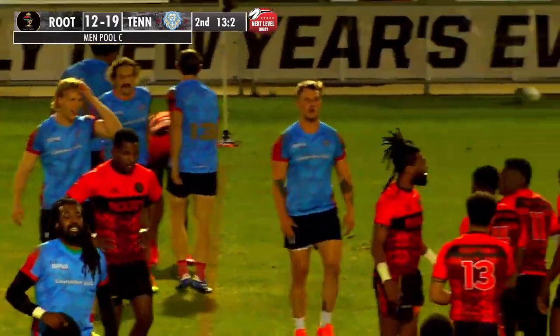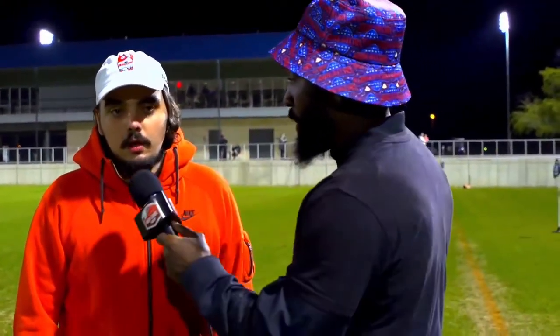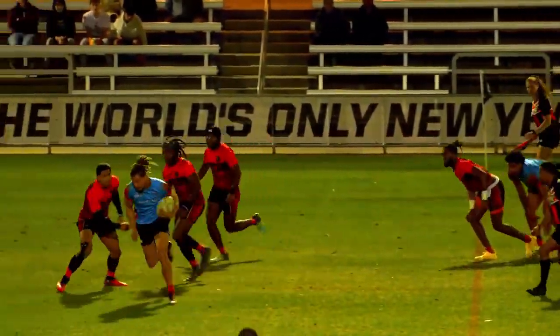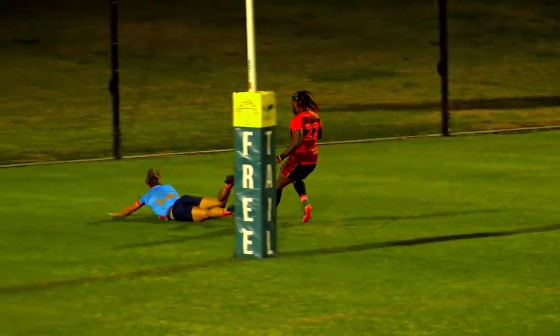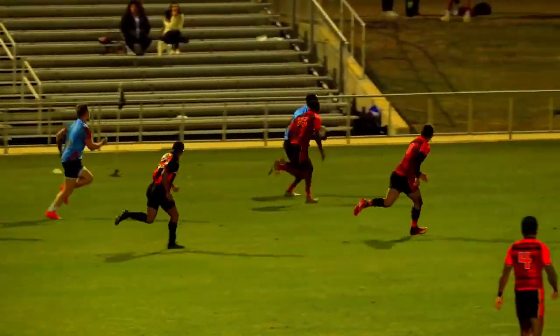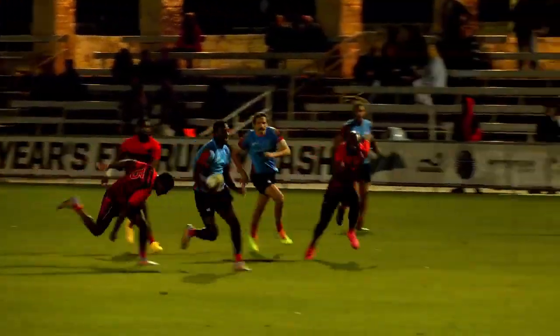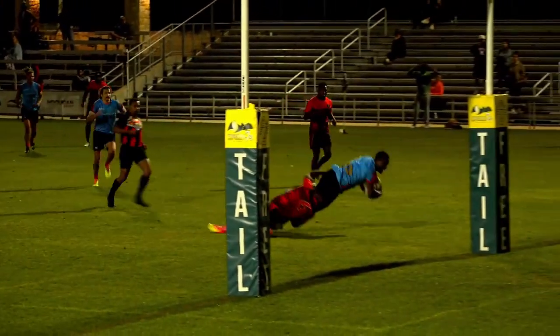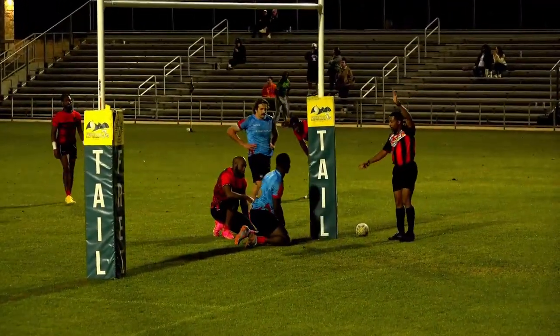Down on the field here at Freetail 7s with the head coach of Tennessee Elite, Dustin Lavender. What we thought before the tournament would be the game of day one — a very highly contested match. Tennessee Elite came out on top. How do you feel about the victory? 'You've got to love the fight from the boys. We were down at half, I think it was 12-7, and we ended up shutting them out in the second half. The defense on day one was unbeatable by our squad.' This actually puts you as the winner of Pool C. What do you think about the quarterfinals and your chances? 'First time here at Freetail 7s for Tennessee Elite — the job's not finished, but I'm excited for it. We're in a good spot and we're ready.' It's a great matchup between Roots Rugby and Tennessee Elite — that might be something we see later on tomorrow.